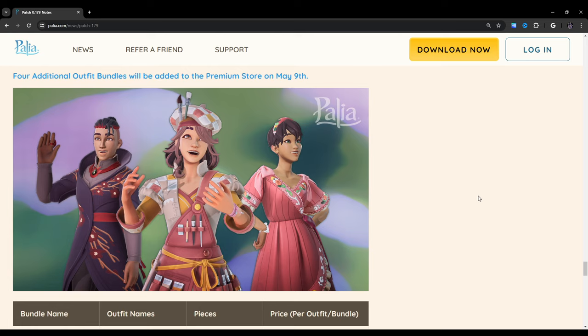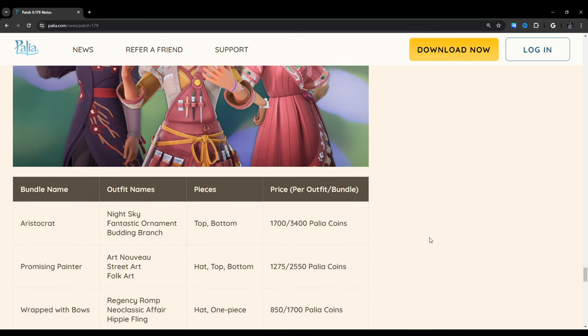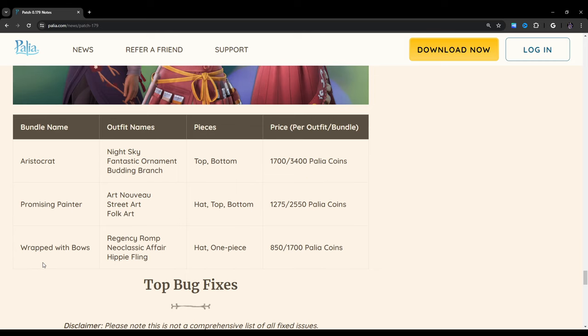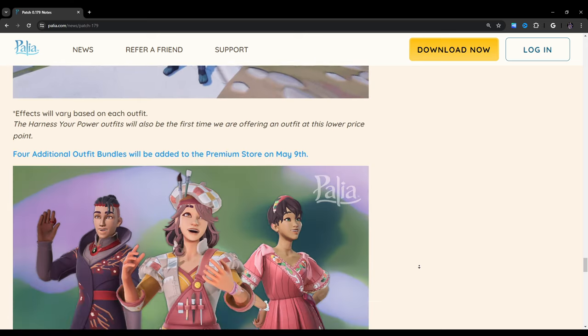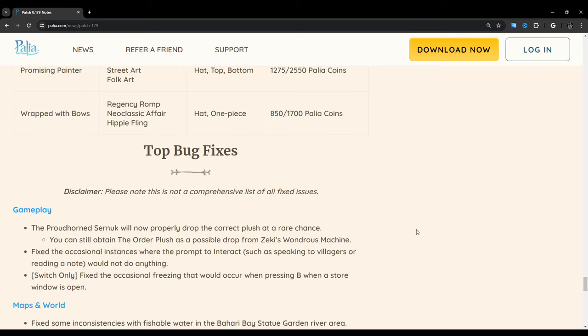Four additional outfit bundles will be added to the premium store on May 9th. I really like this painter one — that's actually really cute. The bundles include Aristocrat, Promising Painter, and Wrapped With Bows. Looking at pricing: one bundle is around 5,100, 2,250, and 850 coins at different tiers; another is 3,400, 2,550, and 1,700. That's interesting — and a bit ouch for the wallet.